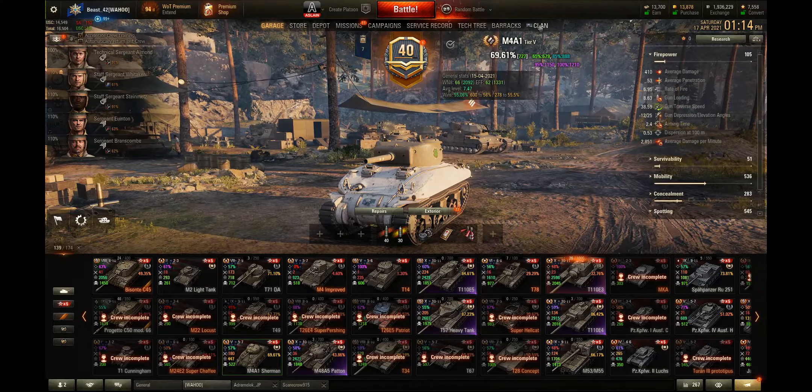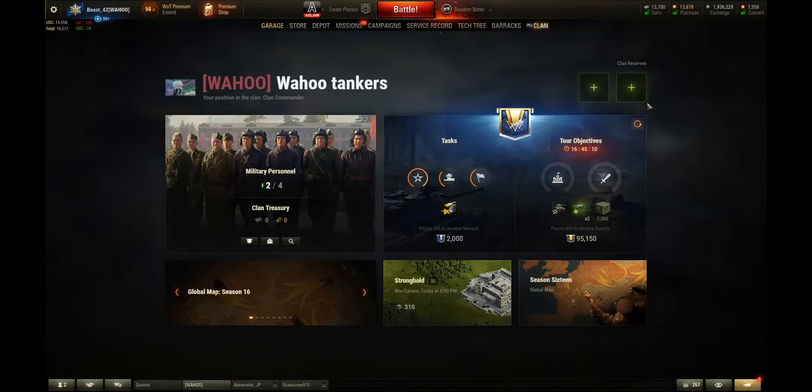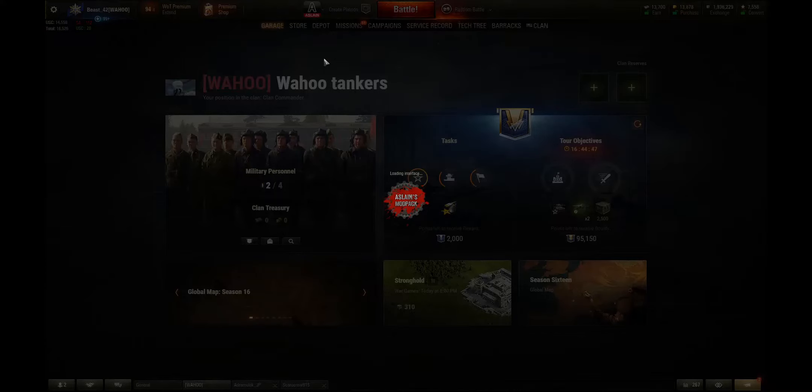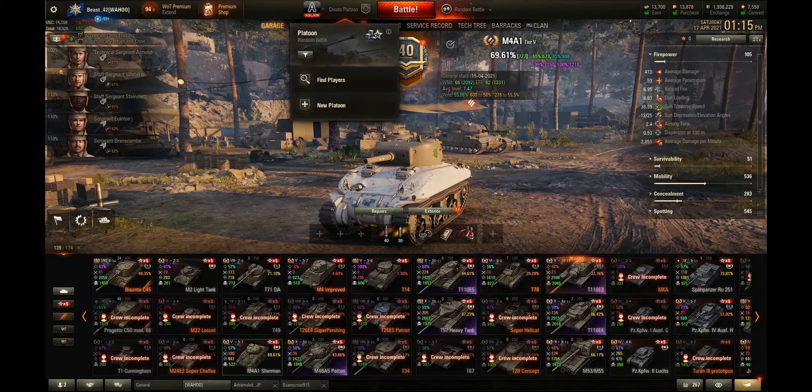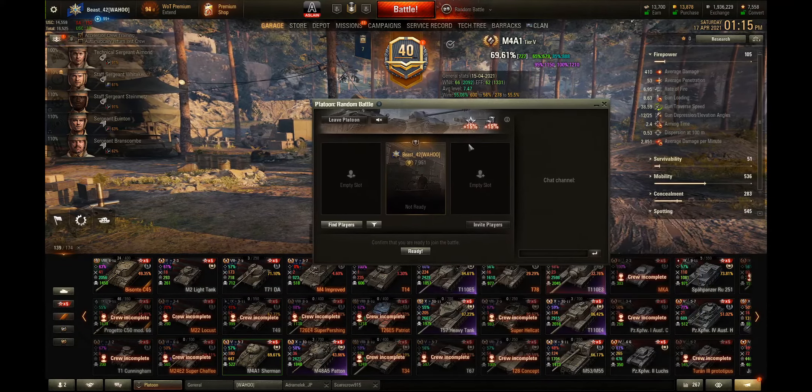Social clans often use these boosters during peak hours, like 8 p.m. to 10 p.m. on weekdays or weekends. You can also join our clan — Wahoo — we're recruiting right now. We only have four members so we'll pretty much accept everybody, so feel free to join our clan as well.